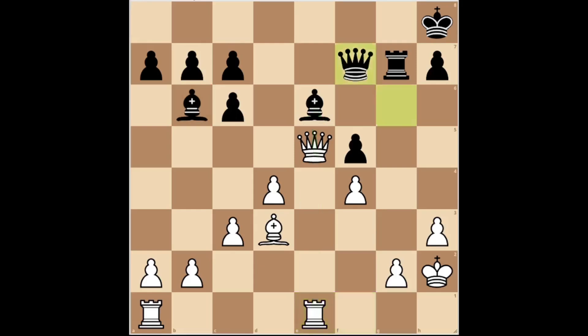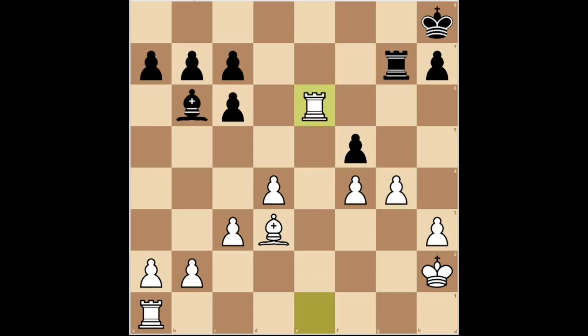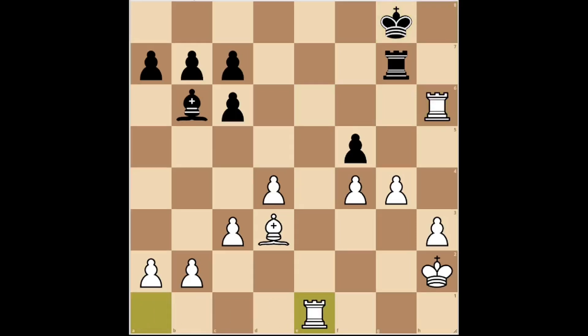Black played queen G6, threatening to checkmate on G2. White played G4, to avoid mate and at the same time attack the F5 pawn, taking advantage of the pin along this diagonal. Black is completely defenseless. The game continued queen F7, queen takes E6, queen takes E6, rook takes E6, H6, rook takes H6 check, king G8, rook E1, putting the queen rook into play, which was the last piece left to enter the combat.